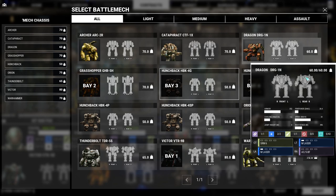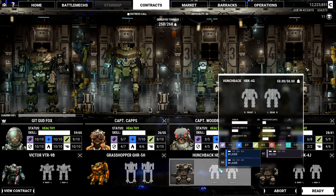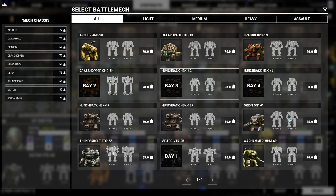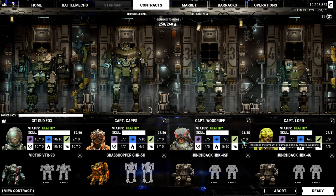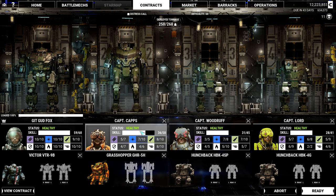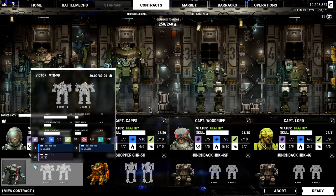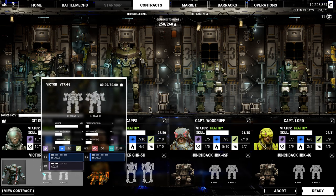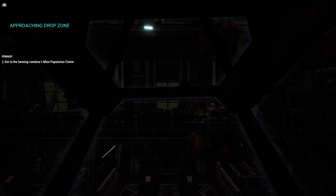I don't have a 60-ton mech aside from the Dragon, so one pilot goes in the Grasshopper. He needs missile practice — we'll give him the AC-20 Hunchback version so he can practice autocannons, and the other will practice lasers since that's what the Grasshopper does. This Victor redesign has very heavy armor, and I kept the jump jets for a change.